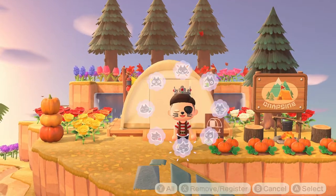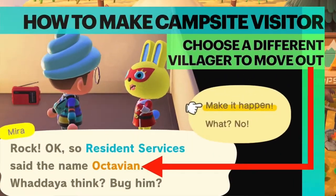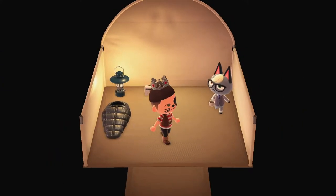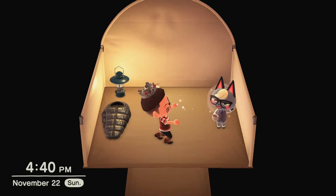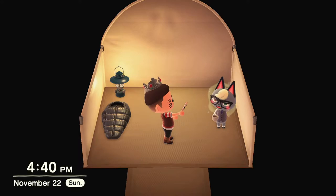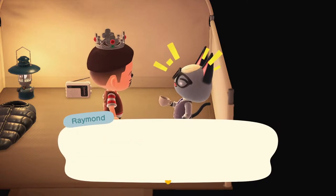Before we go in, this video is going to cover an important trick that I went over in another video I uploaded about a month ago — how to get the campsite visitor to choose another villager if you don't want the villager that they suggested to move away. There's been some debate in my other videos' comments, with the majority saying it works and the occasional skeptic. This video is to show off Raymond as well as show that the trick actually does work.